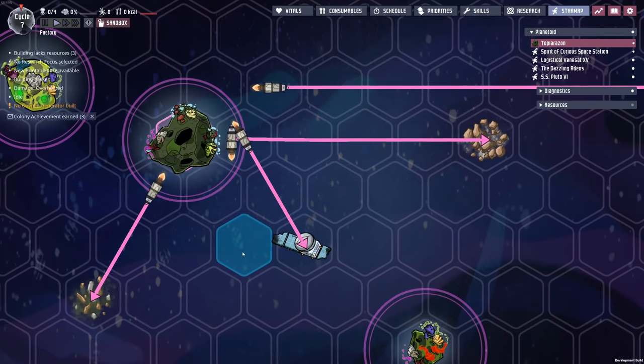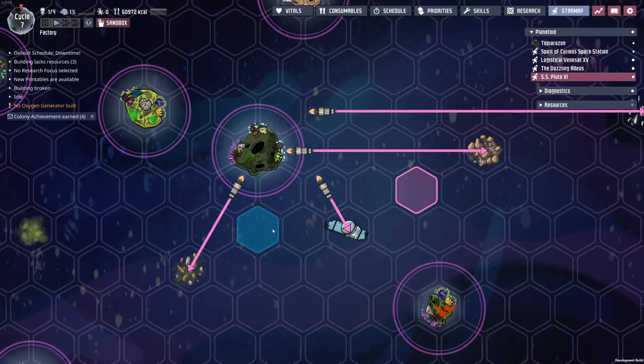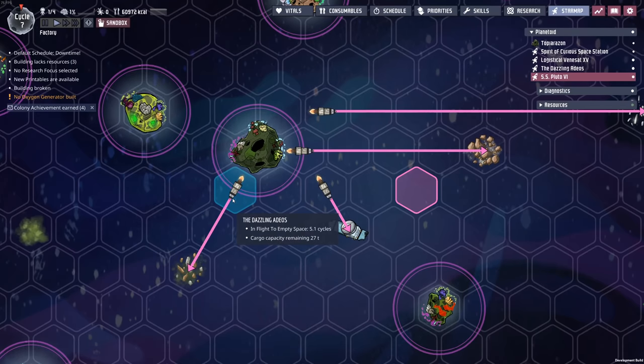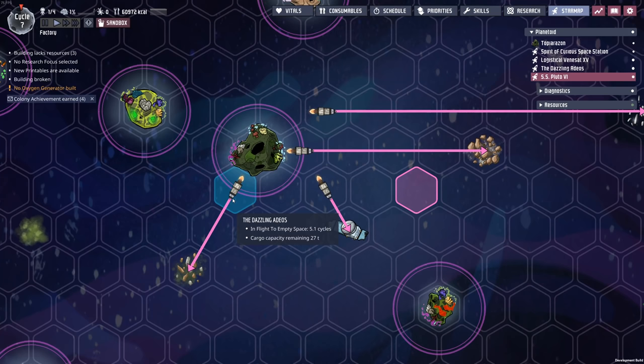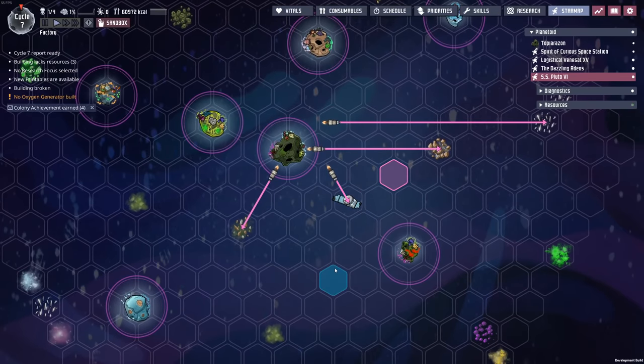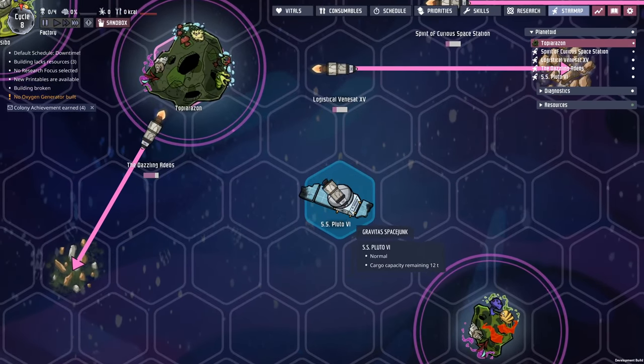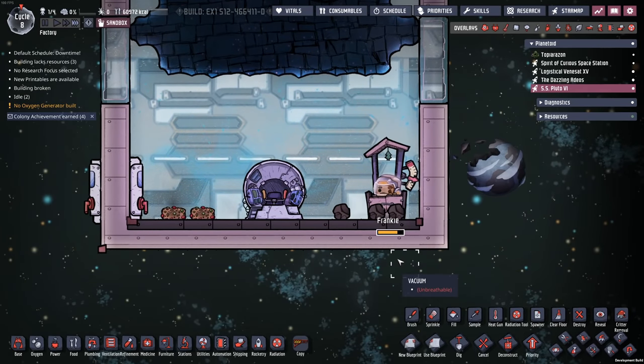Now I have rockets out there, so let's speed things up. One thing I noticed is that when you hover over a rocket you can see the cargo capacity remaining — 27 tons on one, 12 tons on another, 21 on a third. I got my first rocket reaching a destination. Pluto, what are you doing? Taking a poop. That's what's going on.